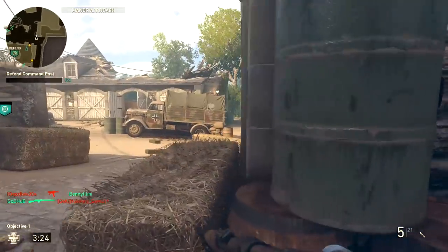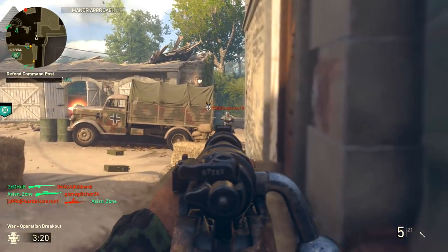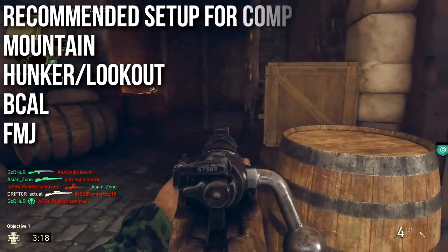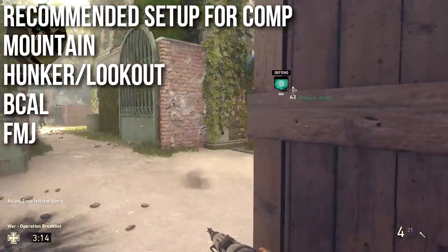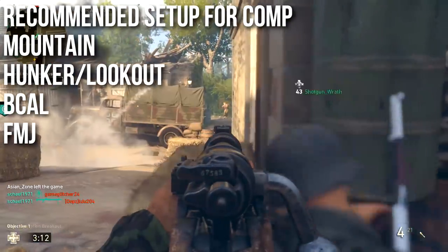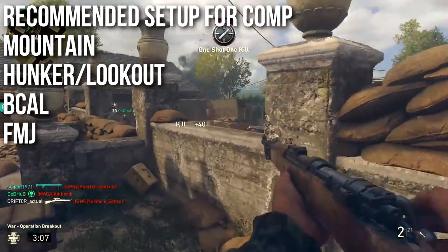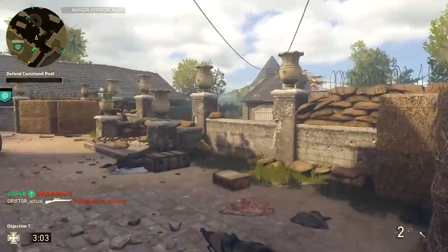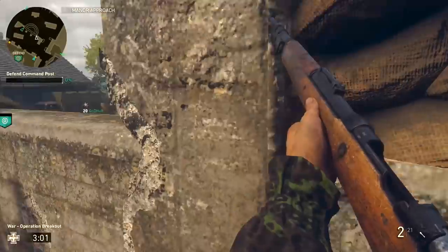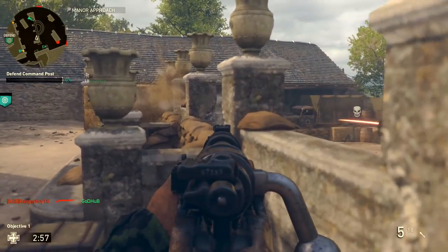This gun is also good in Competitive. If you're going to snipe in Competitive — probably in Search and Destroy going for picks — I recommend running Mountain Division along with Hunker. You can also run Lookout, which will show you red names in areas you probably shouldn't be able to see them, and that can be very critical in Search and Destroy. Attachments would be just the basic scope, Ballistic Calibration, and FMJ so you can wall bang people that are hiding.